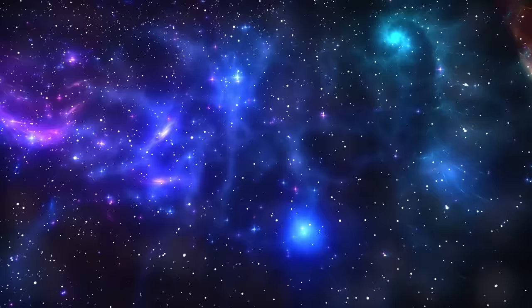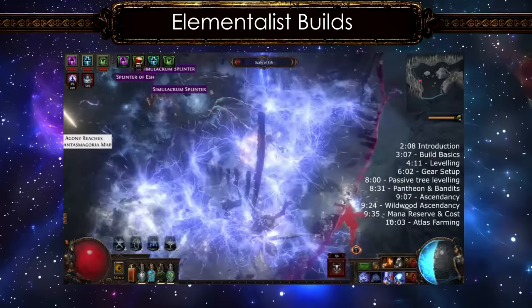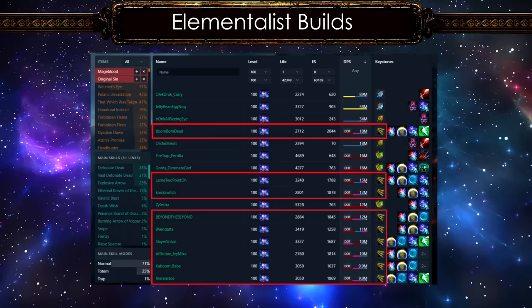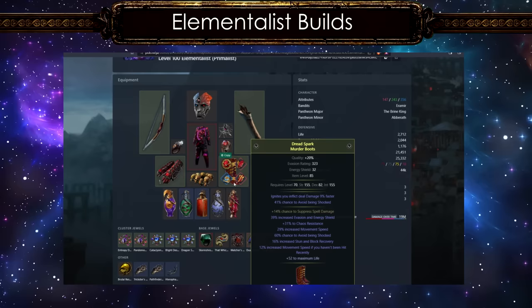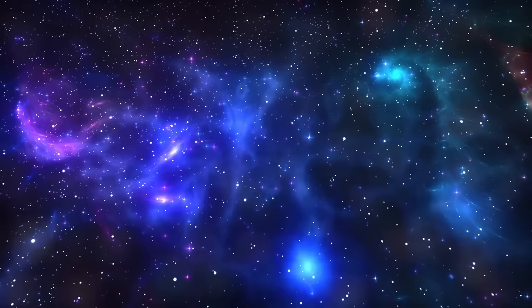At the top of the Elementalist list we have a Discharge build, which is the typical power charge stacker. You can check out Baltón's videos for a good Discharge build setup. It's good to see a crit-based Lightning Conduit build — one of the most powerful skills in the game, with the only downside of having to use a secondary skill to apply shocks. You can check out my build guide on this from my channel. Then we have Ethereal Knives of Massacre, basically the new upgrade for the old EK ignite build. The fire trap Elementalists are also great on a budget — it's one of my favorite league starters.